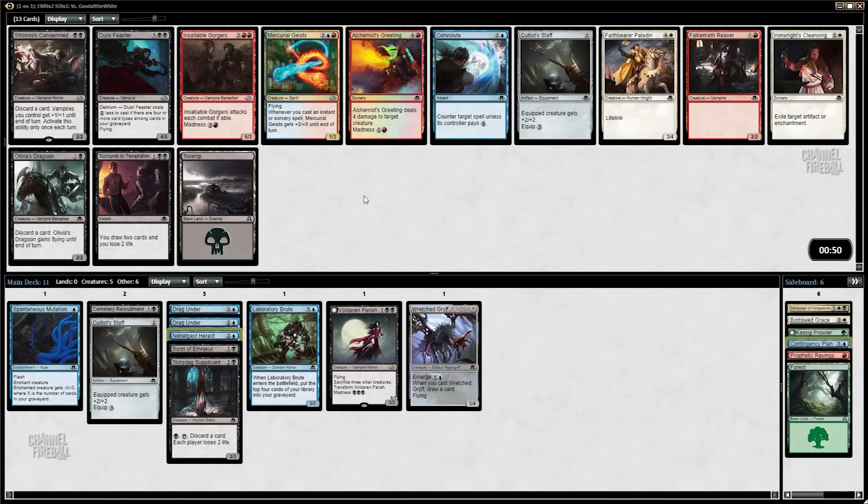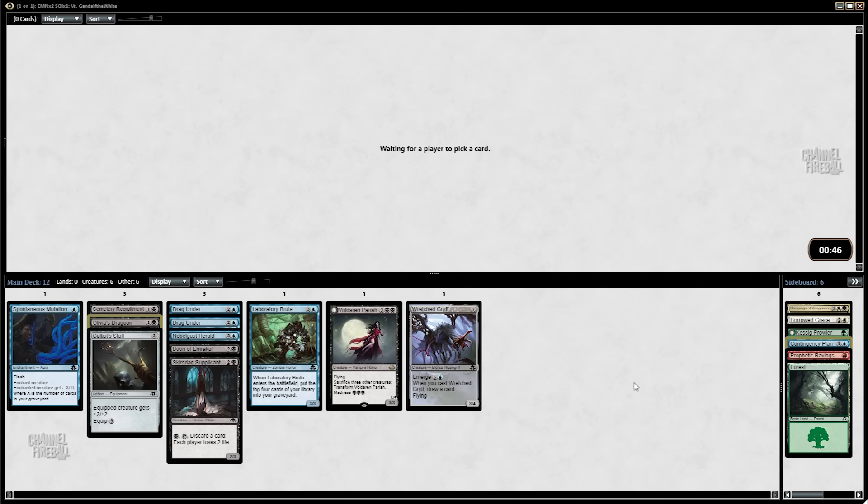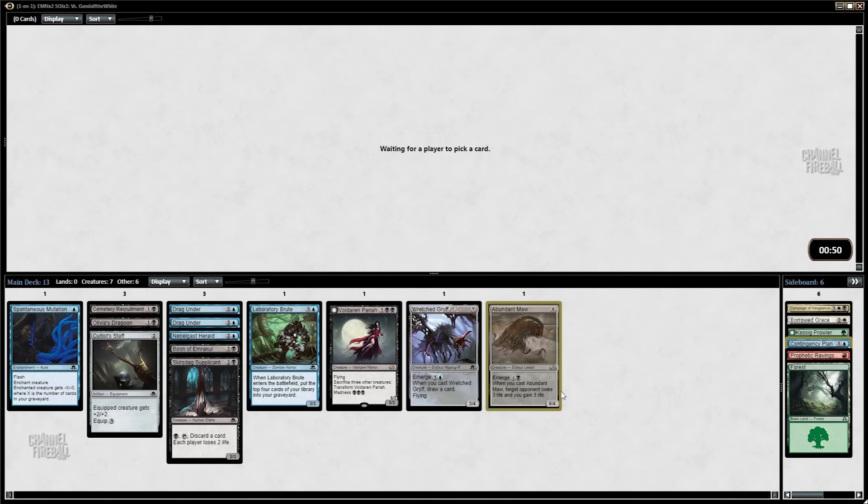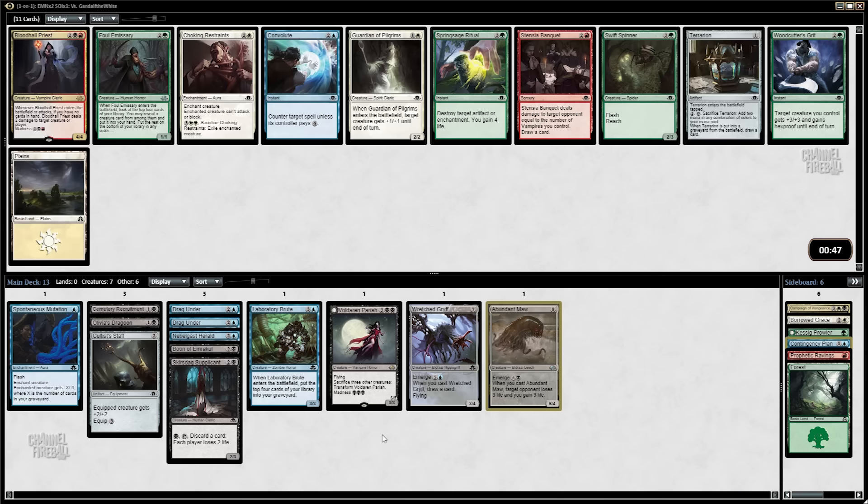Here we could take the Dusk Feaster, otherwise we're taking an Olivia's Dragoon, which is also fine — might even be better. I'll just take it. I want to make sure I get enough cheap cards, and Dusk Feaster certainly is not that. An Abundant Maw — I like that. We need more cheap and midrange creatures; we're lacking there pretty sorely. But we've got all of pack two and pack three ahead, so it'll be all right.